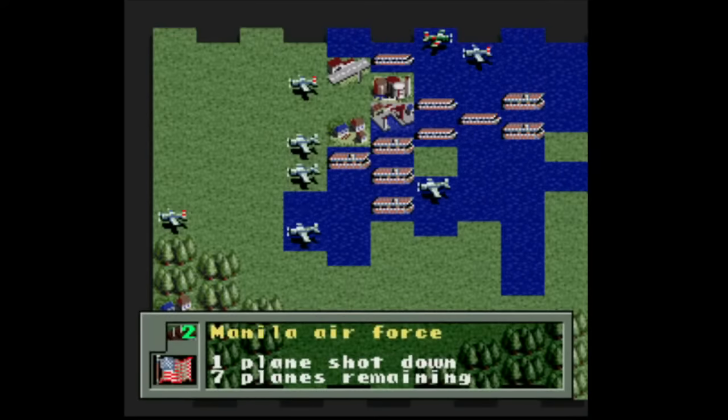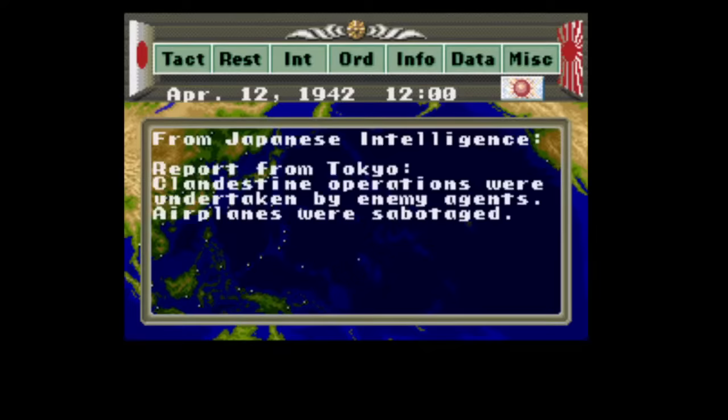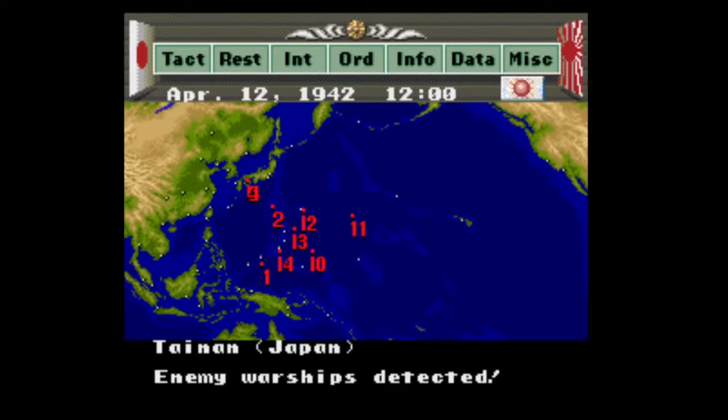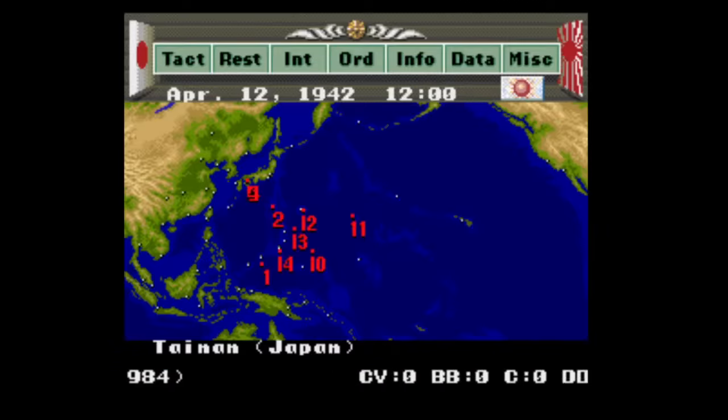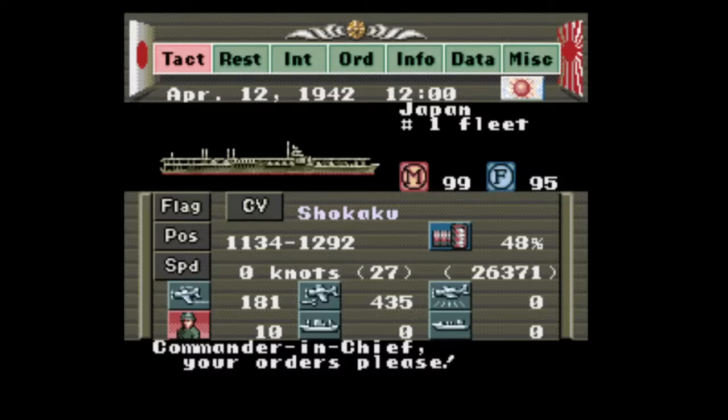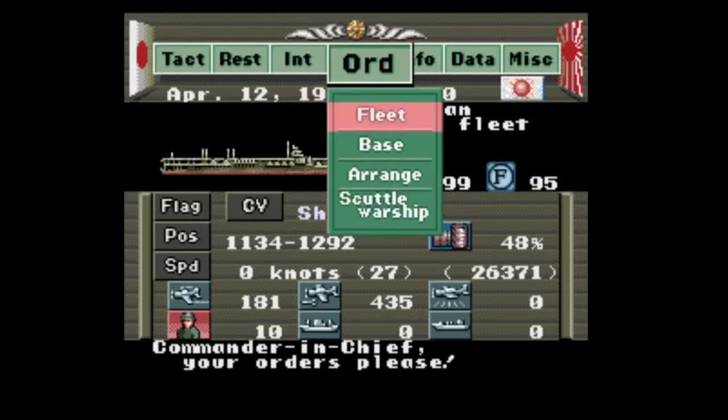Then it got ports to the Sega Genesis and Super Nintendo in late 1992. Like most Koei games, you can choose one side or the other, with the game supporting up to two players, this time being able to choose between the Japanese or the Allied Forces battling over the Pacific.